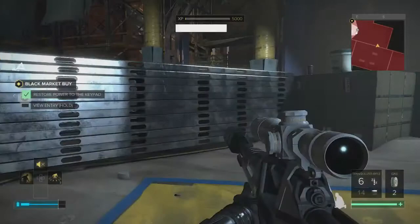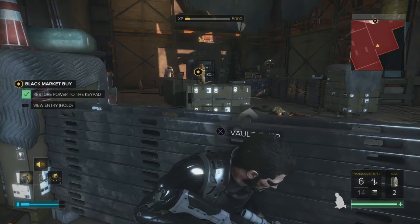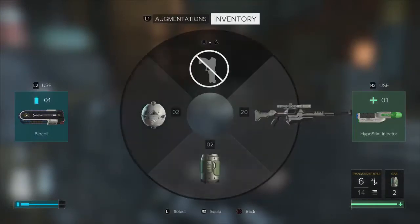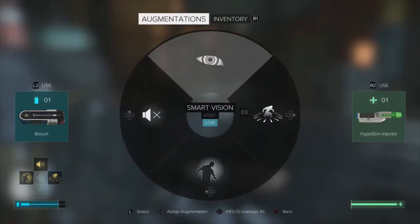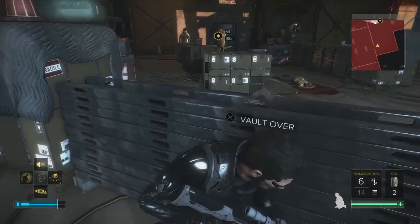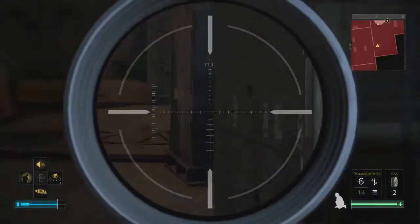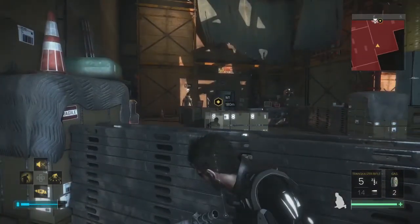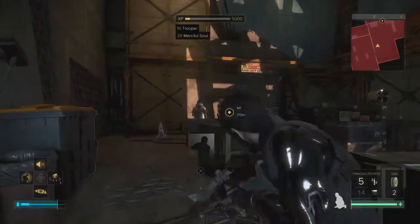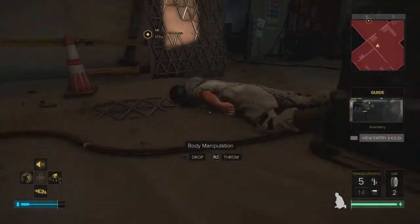We're not going to do the tutorial because we already know how to do this. So we got two guys. Just shoot that guy in the back. And there he goes — took him a while. Take all his ammo, we're going to drag him.